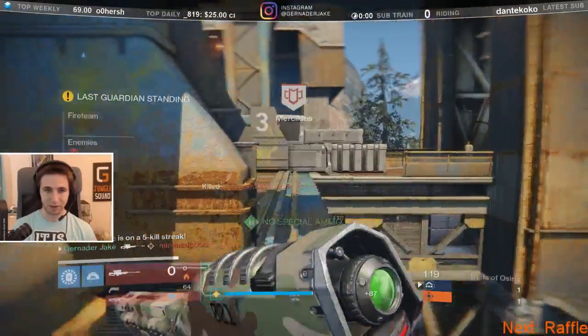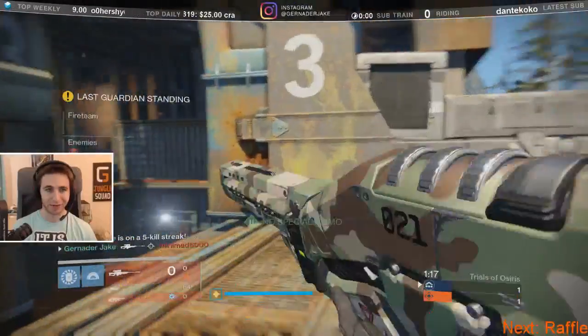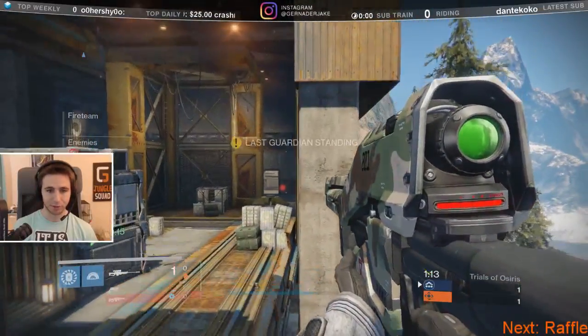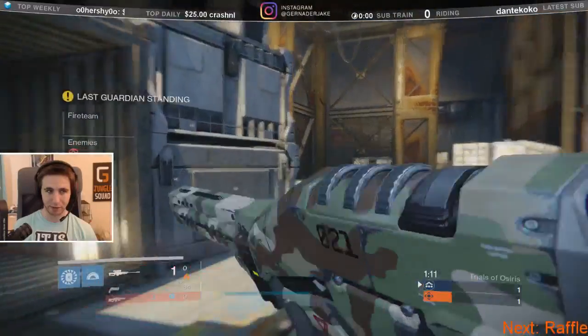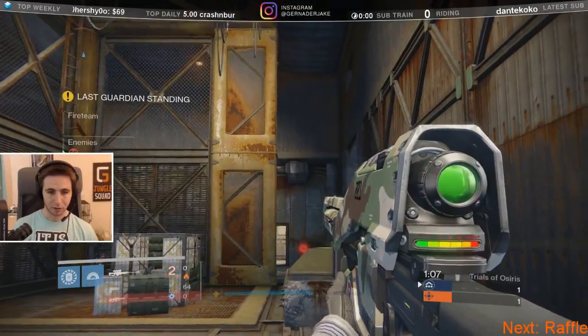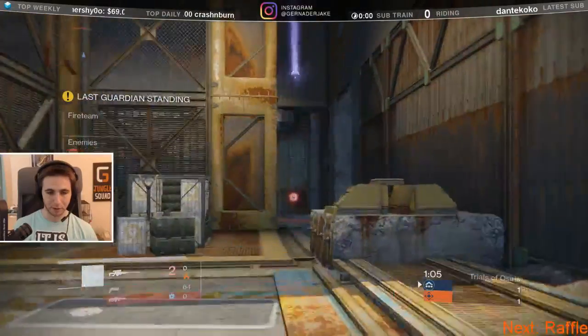Distance is also sometimes rough because it's harder to guard revives, and it makes it so they have the opportunity to build up super. Honestly, having two hammers and a bubble on the other team — supers are scary. I'm probably going to throw a wombo combo once the rez starts.